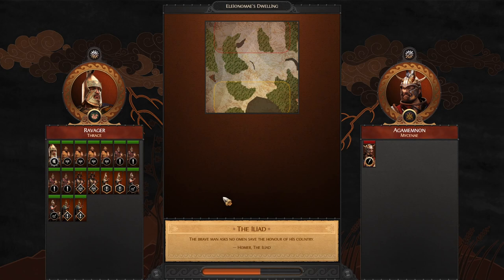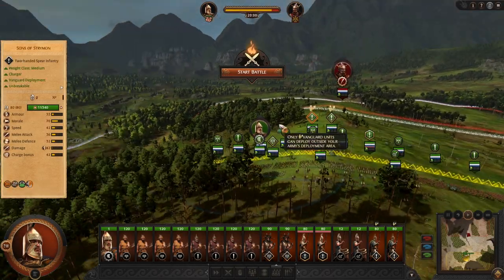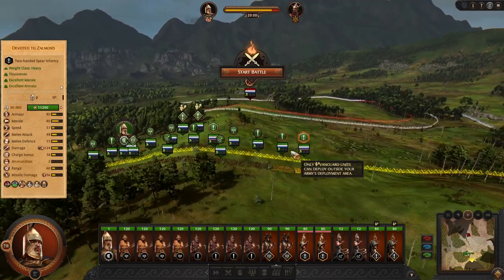Trace is all about furiously charging your enemies — like a mad man, ignoring terrain, ignoring everything, just going full yellow.